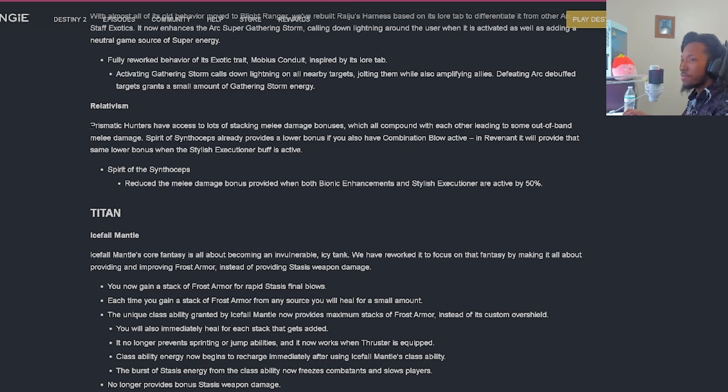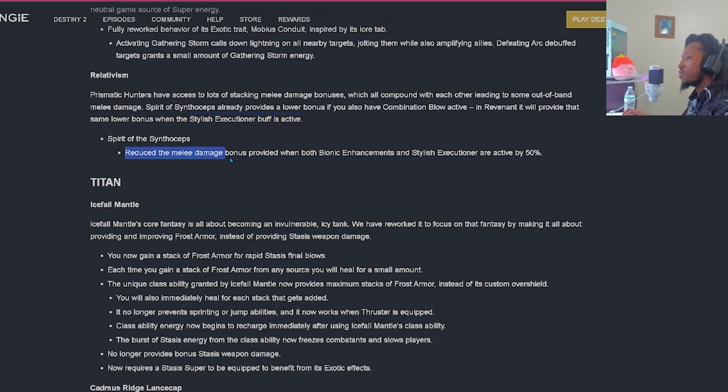Regarding relativism: Prismatic Hunters have access to lots of stacking melee damage bonuses which compound with each other, leading to some out-of-band melee damage. Spirit of Synthoseps already provides a lower bonus if you also have Combination Blow active. In Revenant it will provide that same lower bonus when the Stylus Executioner buff is active, reducing the melee damage bonus provided when both Bionic Enhancements and Stylus Executioner are active by 50%.